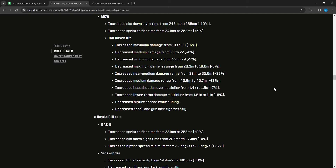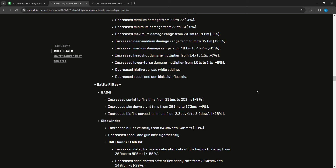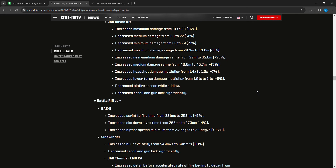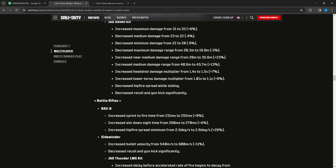The Jack Raven kit: maximum damage increased from 31 to 33, minimum medium damage decreased from 23 to 22, minimum damage decreased from 22 to 20. Maximum damage range decreased slightly from 20.3 to 19.8 meters. Near-medium damage range increased from 29 to 35.6 meters — a 6.5 meter increase. Medium damage range increased from 40.6 to 45.7 meters. Headshot multiplier increased from 1.4 to 1.5, and lower torso multiplier increased from 1.01 to 1.1 — matching the upper torso. Also decreased hip fire spread while sliding and decreased recoil and gun kick significantly. These are Modern Warfare 2 multiplayer changes.